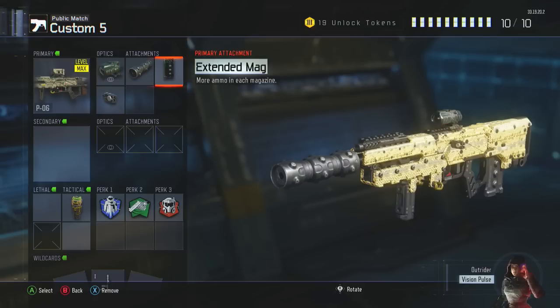Perks are the same as every other class — my favorite perks: Flak Jacket, Fast Hands, and Tactical Mask. And last but not least, a stun grenade right there just to fill out the 10th slot.